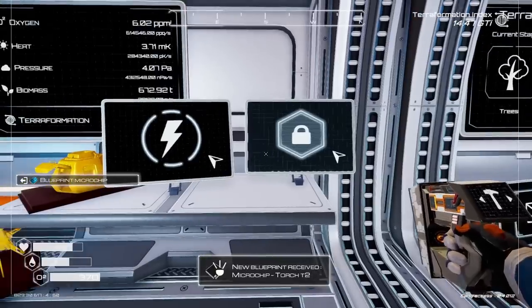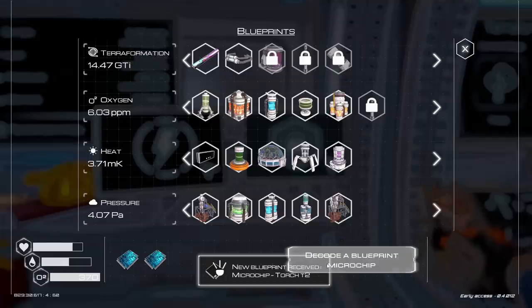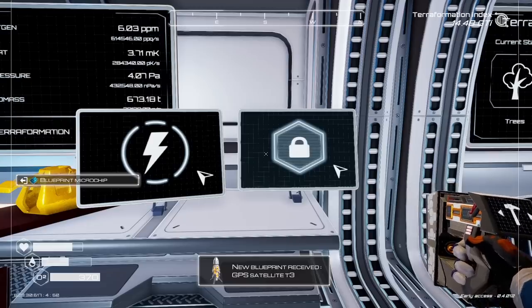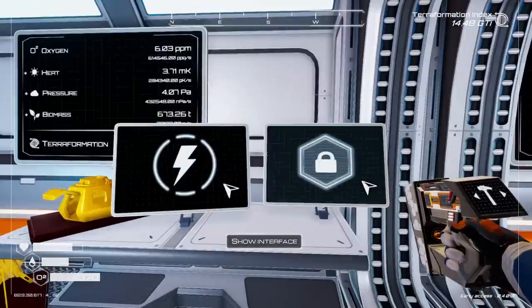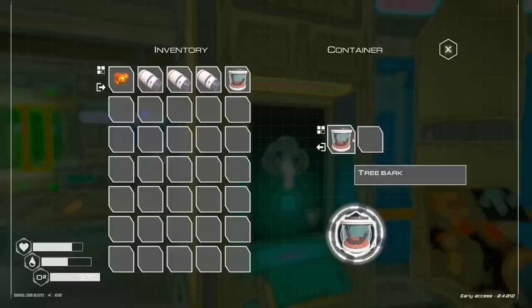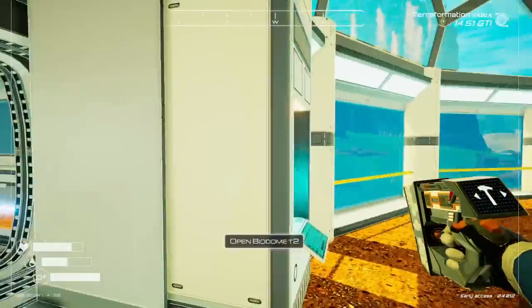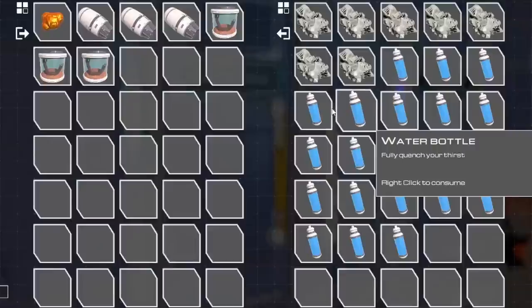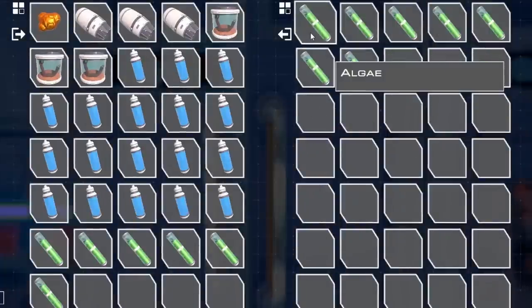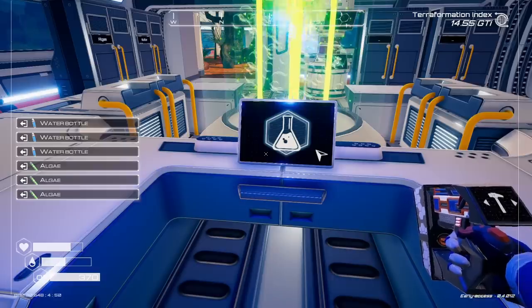Decode a chip. A torch tier 2 — that's a flashlight. And a map information rocket. GPS sat 3. They're all gone. But the good news, based on science and technology, I can take tree bark from there and here, and an absolute buttload of water from here to mix with some algae to create bacteria samples.